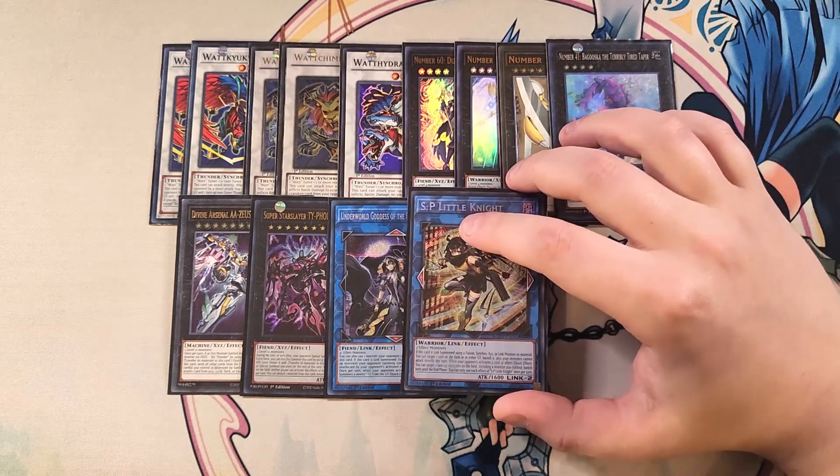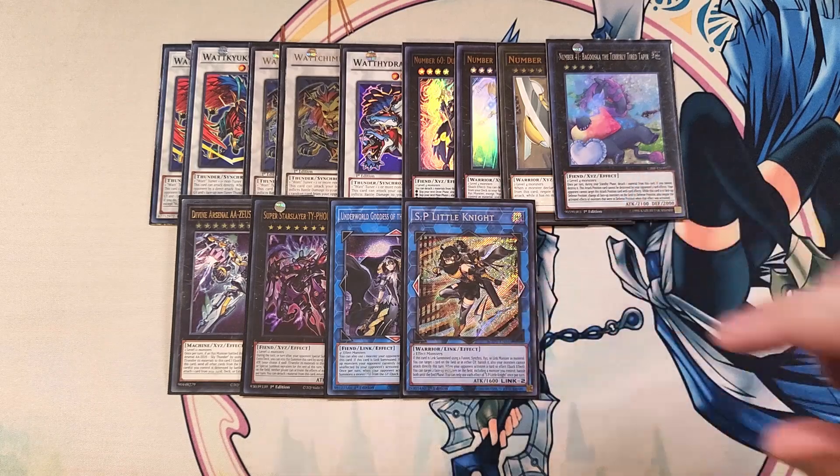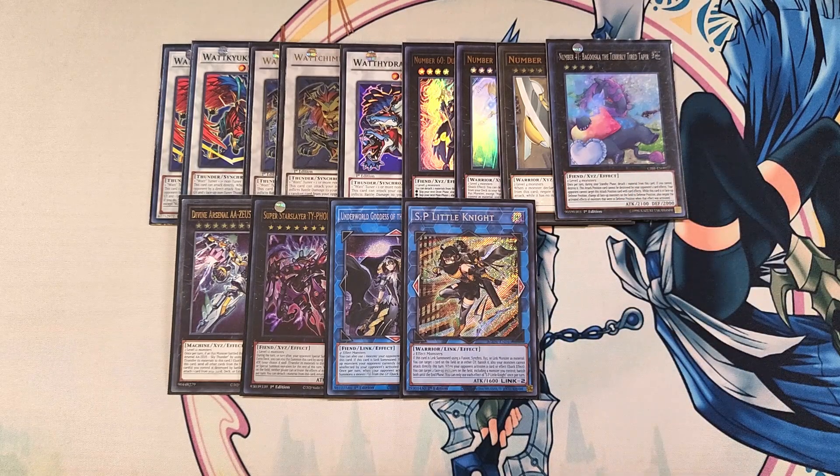We then play a single copy of SP - Little Knight. You can change this card out for Nightmare Unicorn if you don't have it — but this card is just better than Nightmare Unicorn, which is why I profile with it.